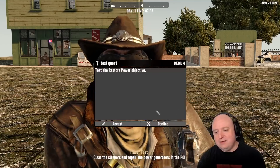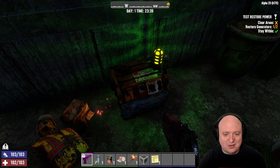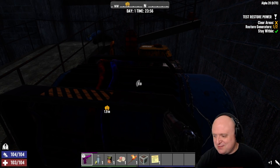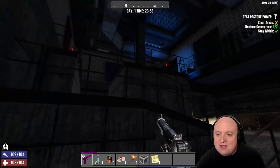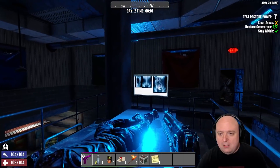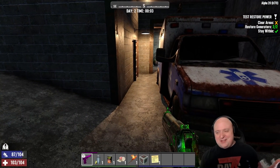A new restore power quest has been introduced: you'll be tasked with clearing out a POI at night and activating a large generator to restore power and functionality to the lights and other electrical items within the building. There will be some sort of climactic event as you try to repair the generator, similar to the climactic battle after retrieving a buried supply chest. There will also be a new tier 3 buried supplies quest. All quests issued by a trader will be within the same city, so travel time should be more reasonable. Finally, there will be a special reward for completing the first 10 quests from a trader — the presenter's prediction is that it will be a bicycle.